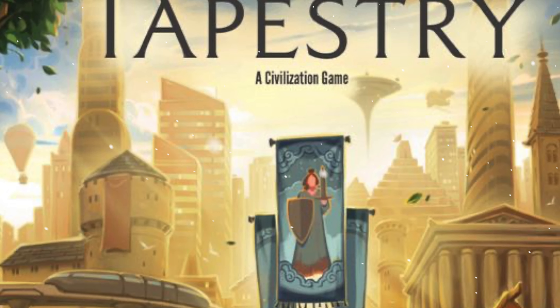Number 77 on this list is Tapestry, a game by Jamey Stegmaier. It's a very loose civilization-building game and it's exceptionally simple to get your head around - all you're going to be doing is moving your piece up one of four tracks and taking the action associated with that track.